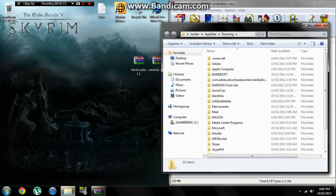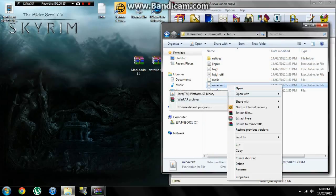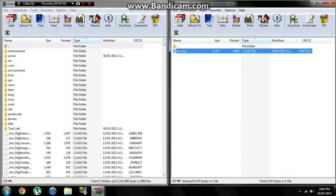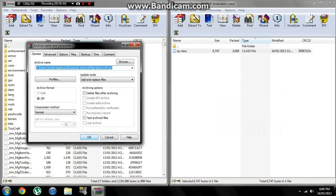Go to Roaming, then open your .minecraft, your bin, and then your Minecraft folder with WinRAR or 7-Zip, whatever you use. Then you want to put the Extreme Cliffs mod — the class file — into there, back to your .minecraft, and click OK.